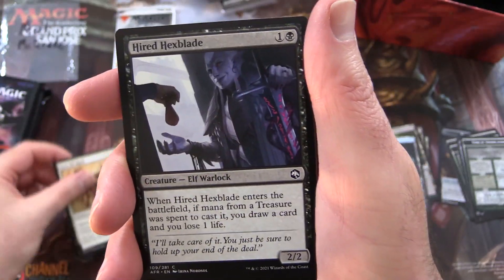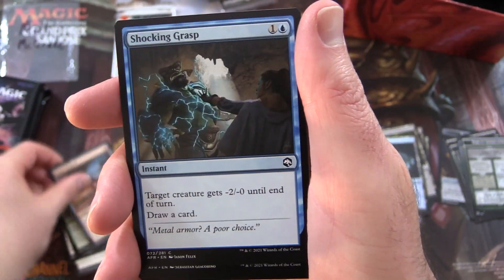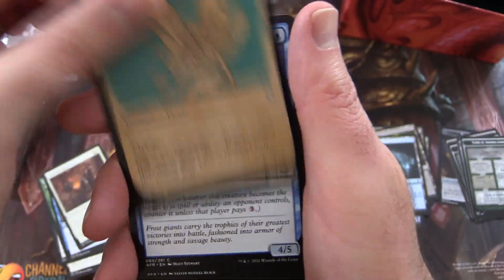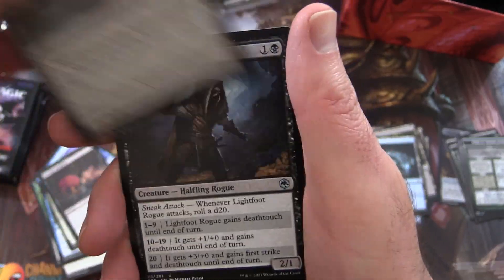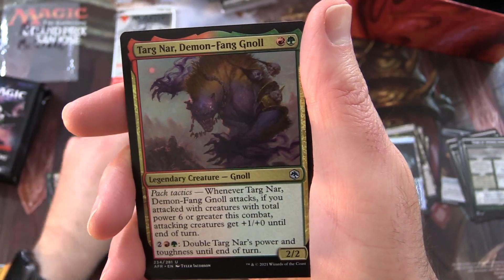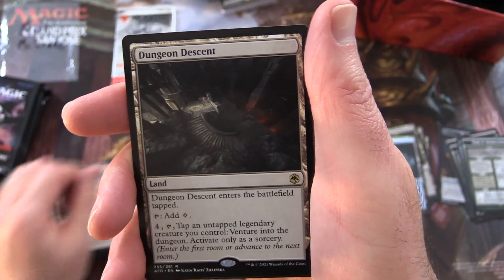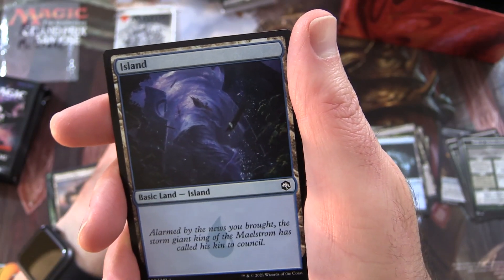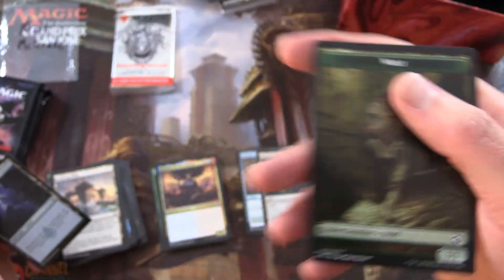Pack six: Half-Elf Monk, Hired Hexblade, Bull Strength, Boots of Speed, Shocking Grasp, Veteran Dungeoneer, Pixie Guide Showcase, Rhymeshield, Frost Giant, Devour Intellect, Evolving Wilds, Lightfoot Rogue, Demon Fang, Knoll, Faraday, Devil's Chosen, and Dungeon Descent. I feel like I'm descending into a dungeon of mediocrity here. An Island and a Wolf Token.